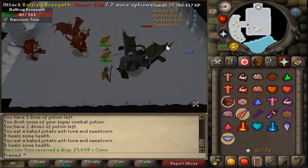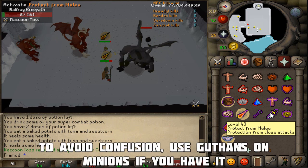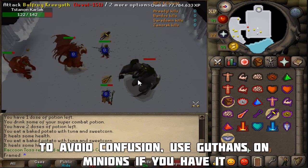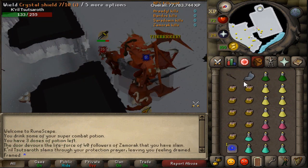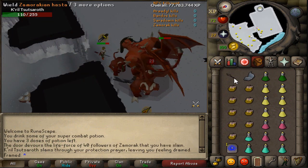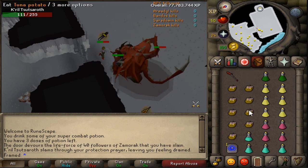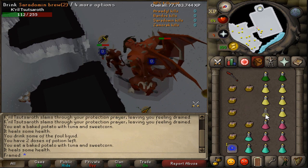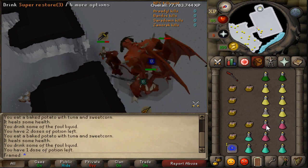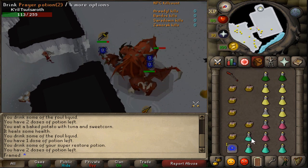Once the boss is killed, both the tank and the attacker should kill each minion together. If both the tank and the attacker brought Guthan's, then it is recommended that you use Guthan's on the minions to heal your hit points. When tanking Zamorak, it is also important to keep in mind that your hit points should be above 60 at all times. The Zamorak boss has a special move that can cut your hit points and prayer in half, so you need to always stay alert. Use a normal food combined with a Karambwan to maximize the amount of health that you can heal in one game tick.